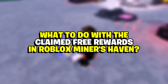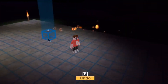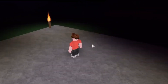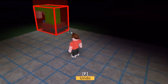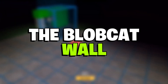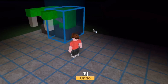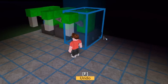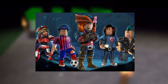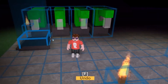What to do with the claimed free rewards in Roblox Miner's Haven: Yoda is a limited edition item available this season, classified as a collectible tier decoration, obtainable only by redeeming the code. The Blobcat Wall is a unique defensive wall utilized to encircle the base; once the code expires, it will become extremely rare. The majority of free gifts this month are collectible drops and decor that players may use to embellish their bases with a unique aesthetic.